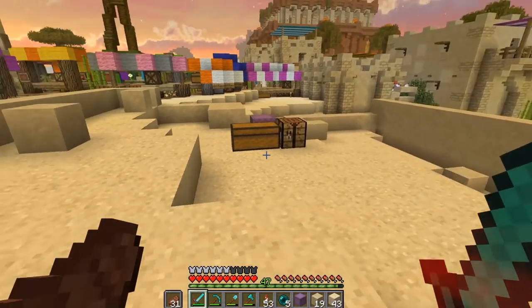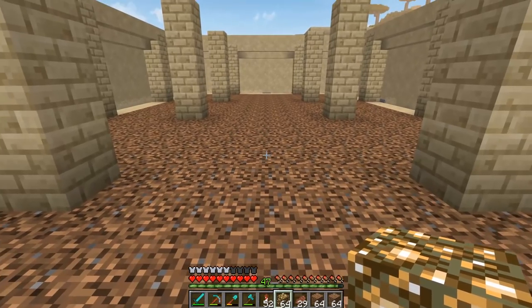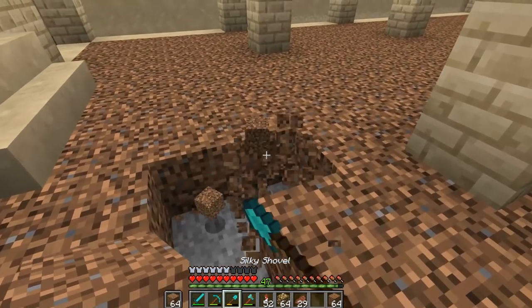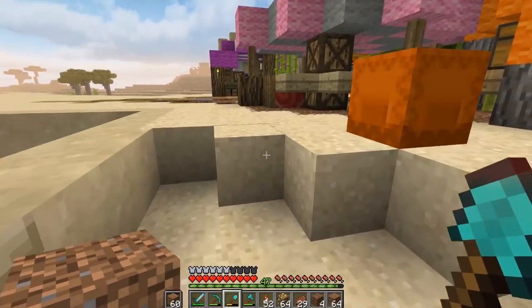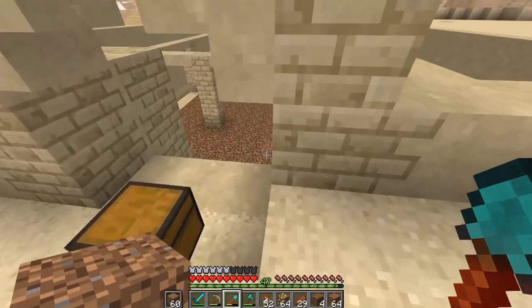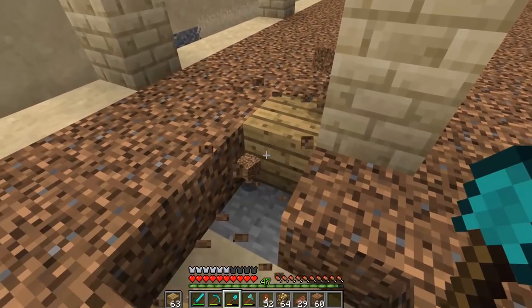Let me go ahead and do a little bit of clearing out in this area. We got this whole area down here cleared up. I put some coarse dirt in as the base and I want to mix in some regular dirt as well, just to break up the color scheme a little bit. A lot of our pathways up here have used a lot of oak wood, so I'm thinking about adding some of that in here as well, just as a wooden base to mix it up.